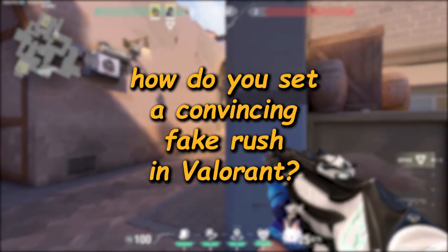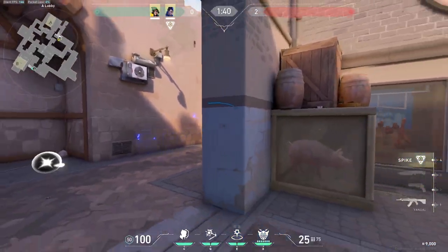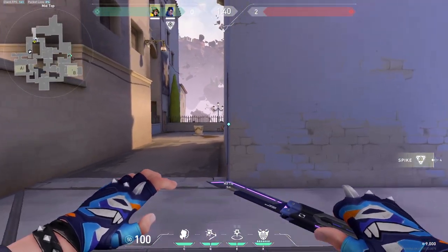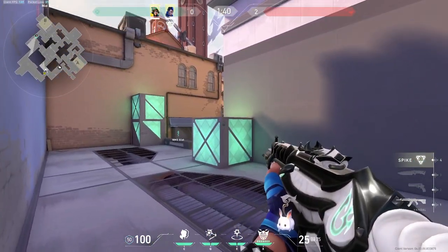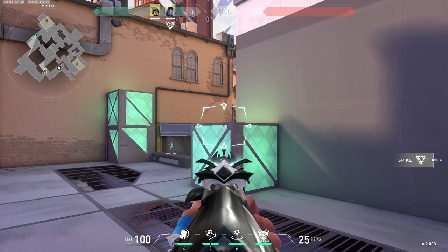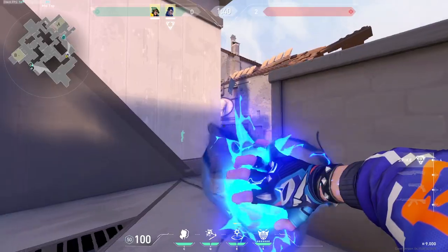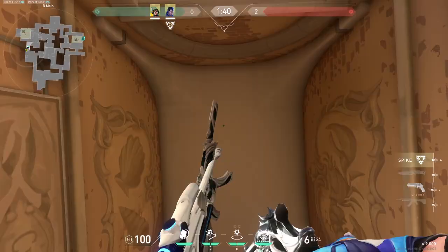How do you set a convincing fake rush in Valorant? With utils and Yoru teleports. If you want to fake a push with Yoru and rotate really quickly, set your clone down over here. Then go against this wall, pay attention to that Radionite box, and aim at the top tip of that right diamond right over there — that's where you cast out your TP. This TP goes all the way over there onto B main, allowing you to fake a push on A site with your util and flashes and then TP to rejoin your team on the B push.